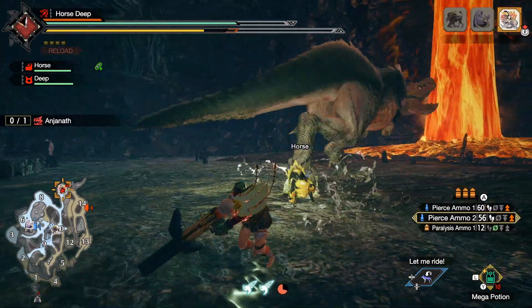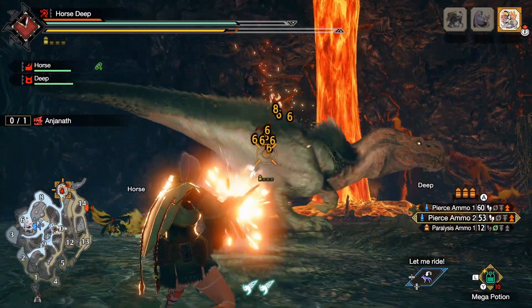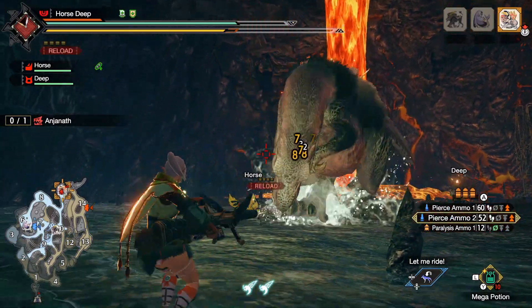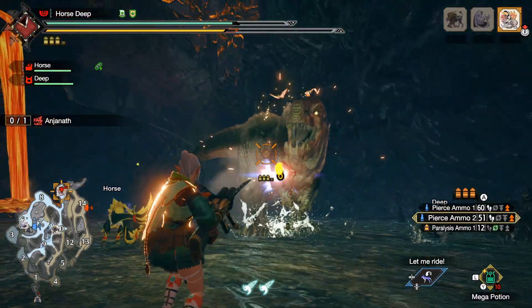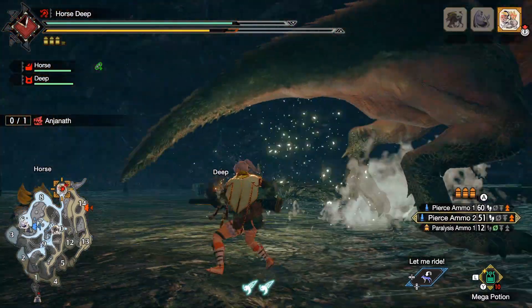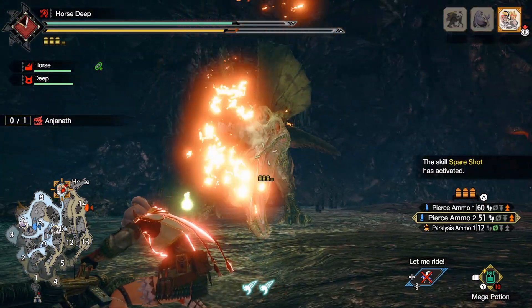You see that? Beautiful damage, look at that. You gotta be careful, it's still a dinosaur, it can kill you anytime. I wonder what's that butterfly thing flying on the Anjanath back there. If you know, let me know — I still haven't figured it out.